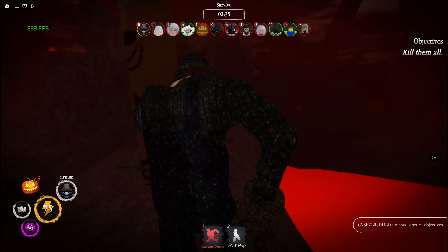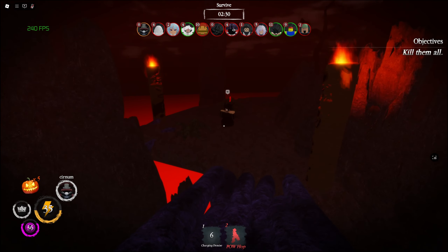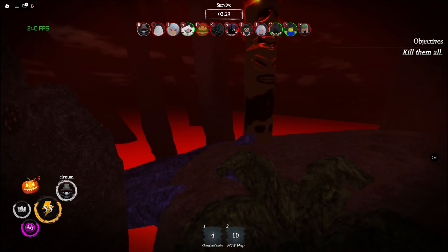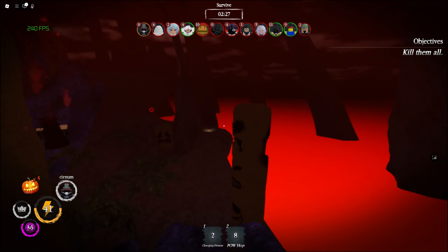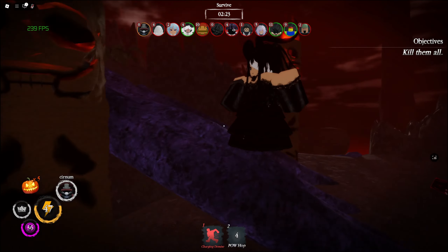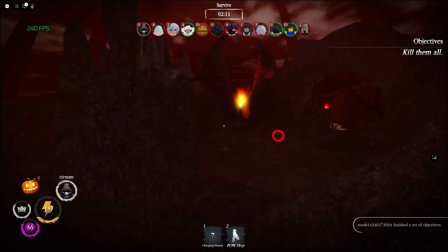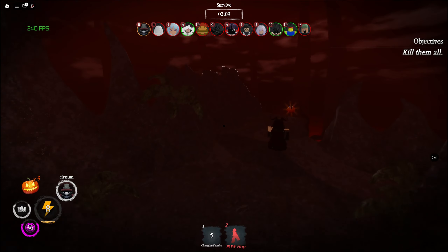After getting a kill, use some of your stamina, then dash toward your next target to make the most out of your kit. One important thing to know about Charging Demise is to use it correctly — don't just throw it out whenever. You should learn how and when to use it. A good scenario would be a long hallway with no exit, or an exit that is far away. You can use Charging Demise to catch up with no drawback.